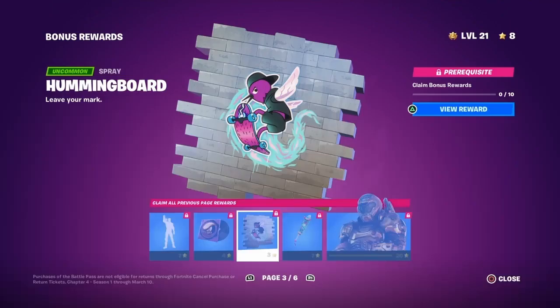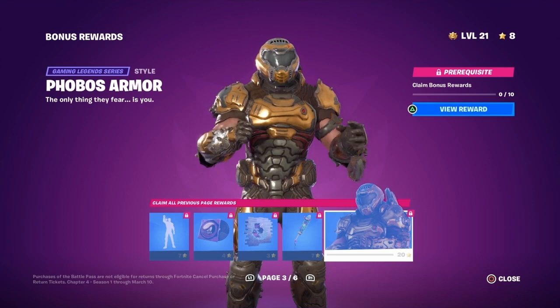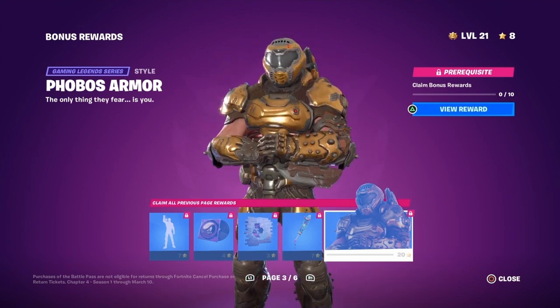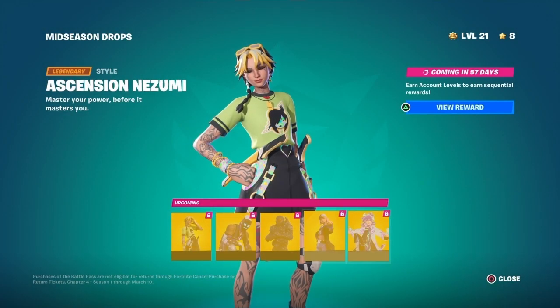There's this emote where you're hypnotizing someone, and another where you're getting hypnotized — what is going on here? And now we have a bird, which has zero connection to any of these characters — none of them are birds. Then you have the Phobos Armor Doom Slayer skin.